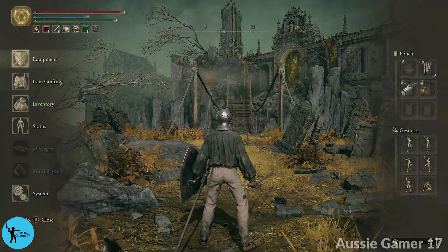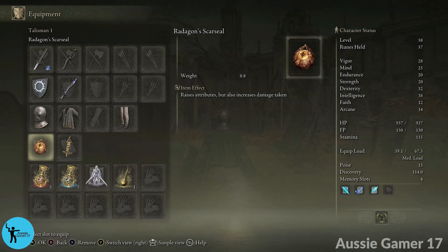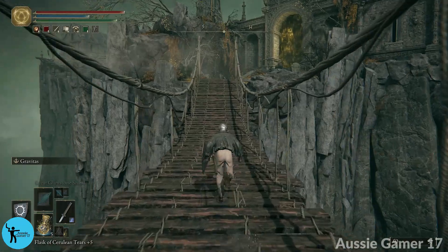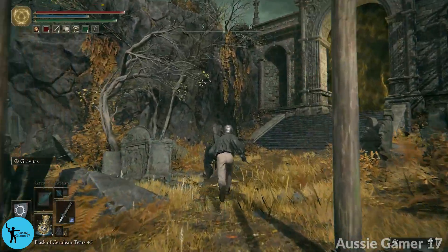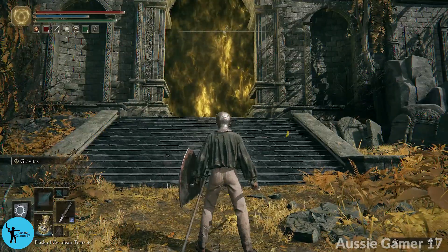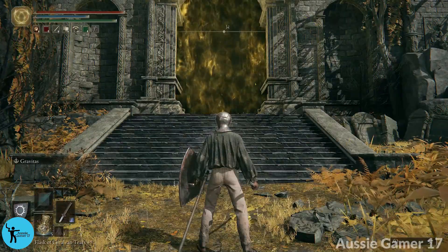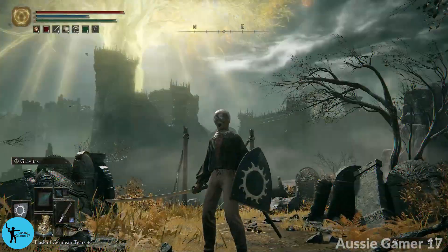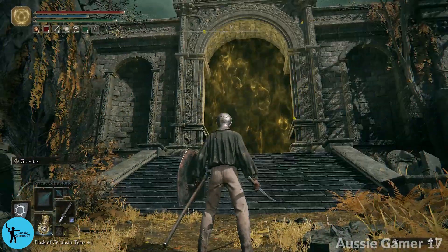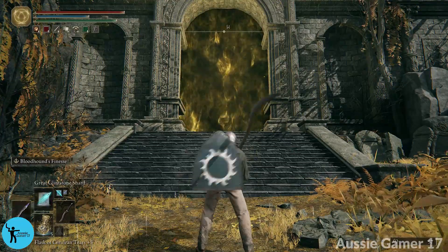We still have our Rune Arc active, as well as the Radagon Scar Seal and Erdtree's Favor. Do you guys recognize where we are? Let's cross the bridge. We've got a new type of butterfly and a boss door here. This is actually the very start of the game, and the boss that kills us right at the start — I have seen some players good enough to beat that boss at the start, but it definitely killed me. We're going to go get some revenge. It's still not an easy fight even at this level.